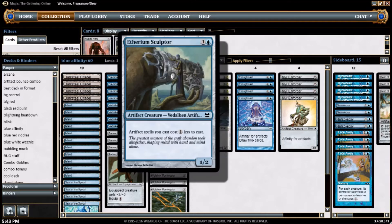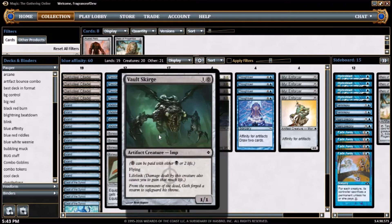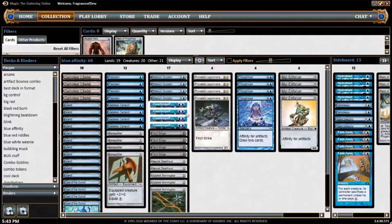4 copies of Etherium Sculptor — this guy is a 1/2 for 2 mana. Artifact spells that I cast cost 1 mana less to cast. So you can go like turn 2, play this guy free, play your Bone Splitter, you can play Vault Skirge for free. Makes everything cheaper, adds to the Metalcraft count. Also he's a 1/2, so he doesn't die to Electrickery, which is nice.